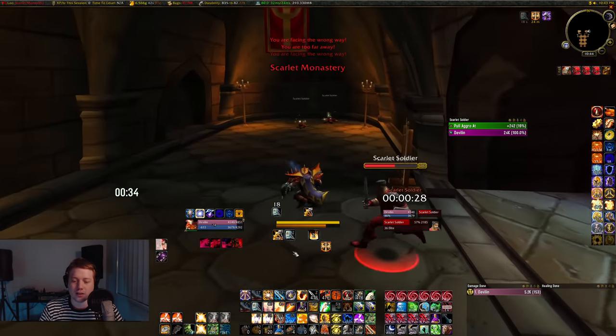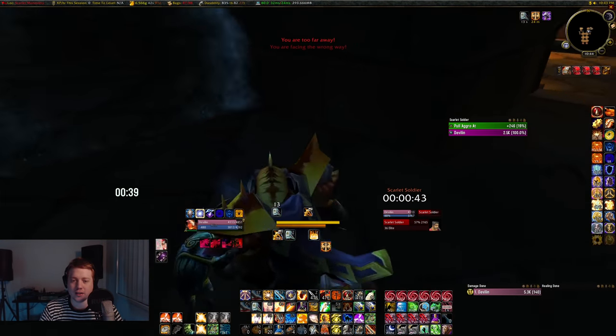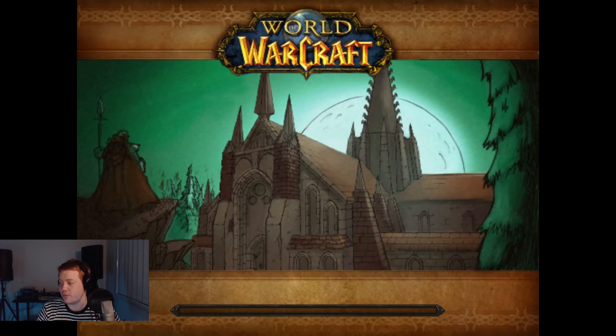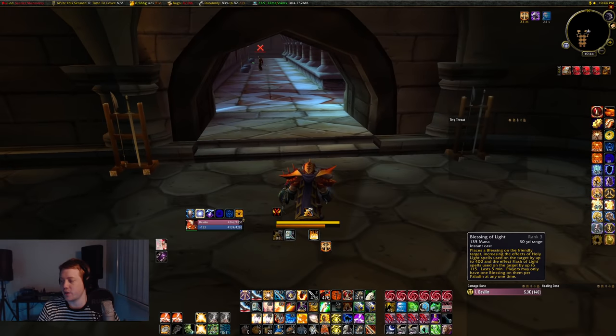You can also use Hammer of Justice as an interrupt — it doesn't just need to be saved as a stun. If you stun a mob while it's casting, that spell is going to fail. The next big thing you're going to get is Blessing of Salvation at level 26. Blessing of Salvation reduces the threat that people generate.